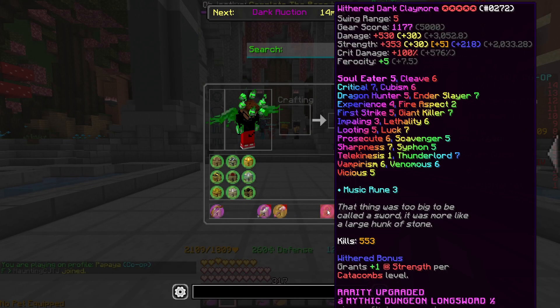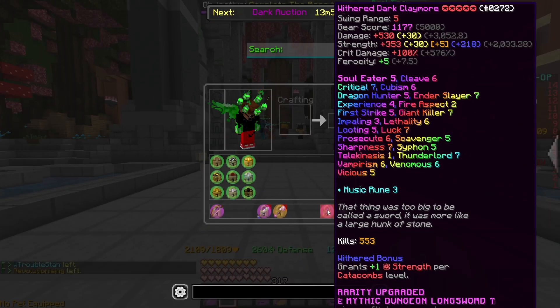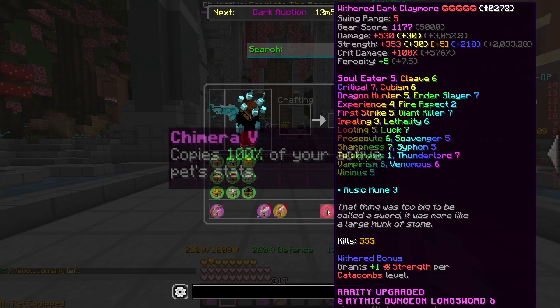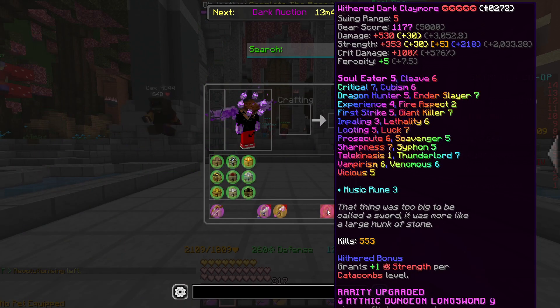First of all, here is our claymore — it is 10-starred and literally hyper-maxed. It even has the Music Rune on it. The only thing this weapon is missing is Chimera 5, and yes, Chimera 5 makes it way better — we'll talk about that later.